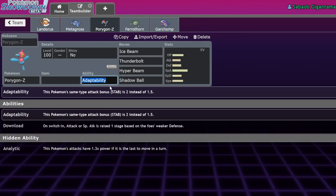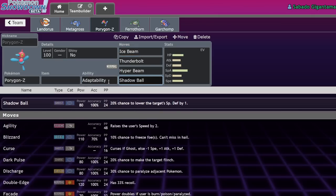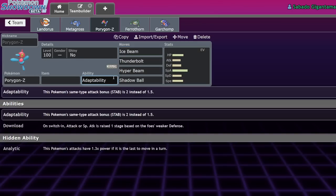Porygon-Z is probably one of the scariest ones because it already has Adaptability. If it can get a Normal-type boost on top of Adaptability, that'd be very scary — though I doubt the crystallization stacks with Adaptability since it isn't technically a type change, just a type benefit. But if it does, all these moves become one-shotting machines. Even if it doesn't, just Porygon-Z getting a 1.5x multiplier on anything other than Normal-type moves helps it out immensely.